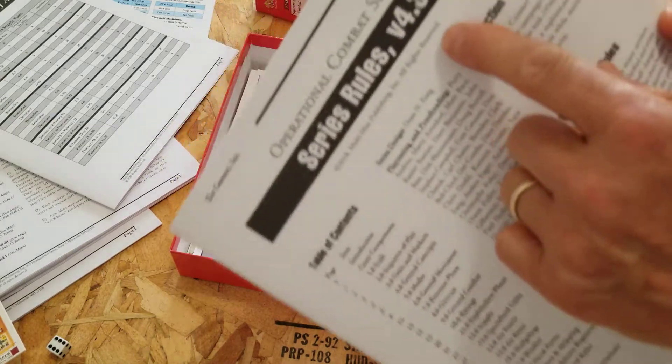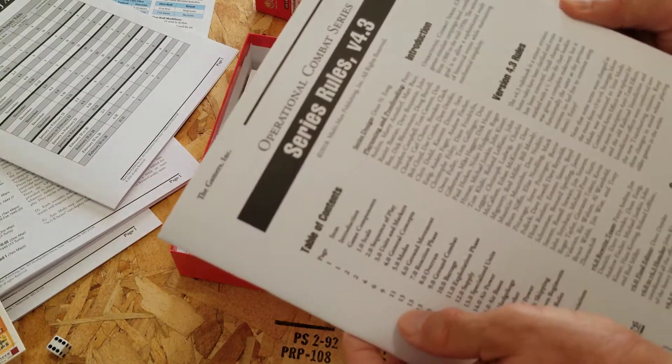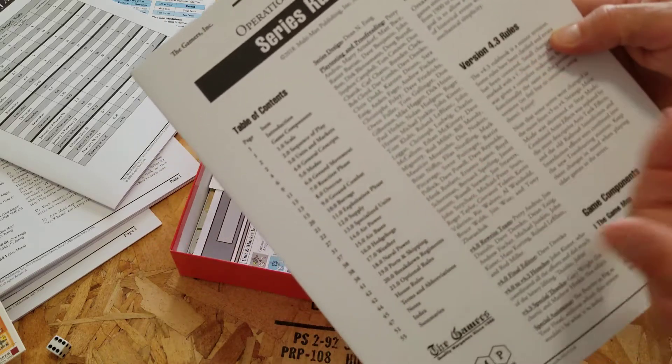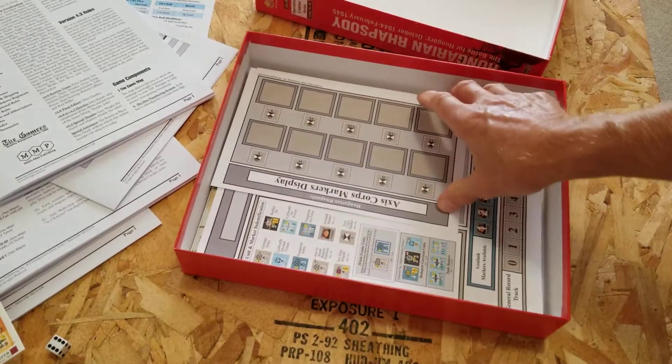Now the series 4.3 rules — nice heavy stock. I think this is the same rulebook that was in Smolensk, that was 4.3 as well. So I'm assuming it's exactly the same, not 4.3a or 4.4.